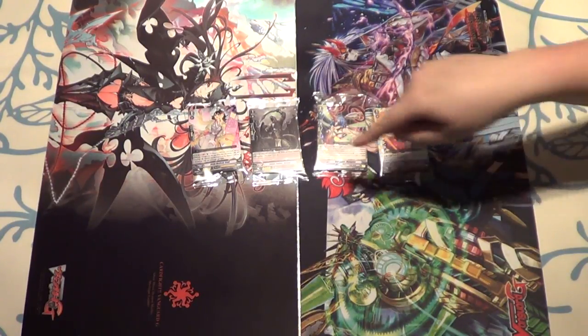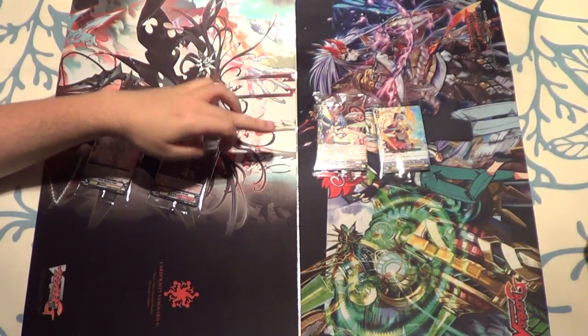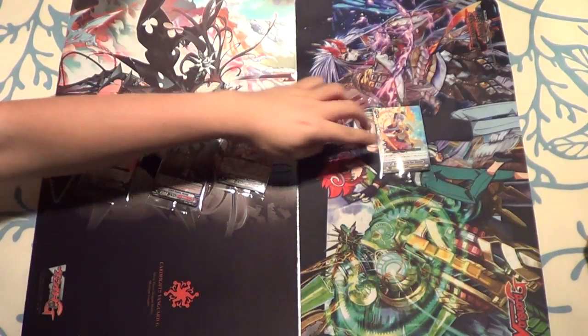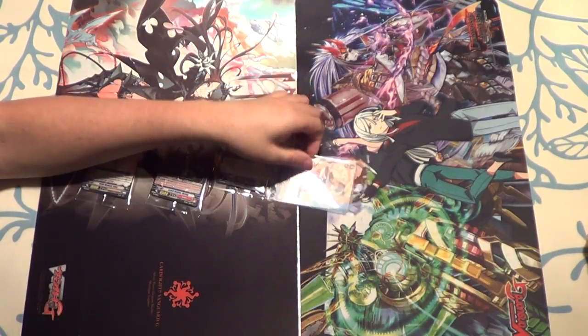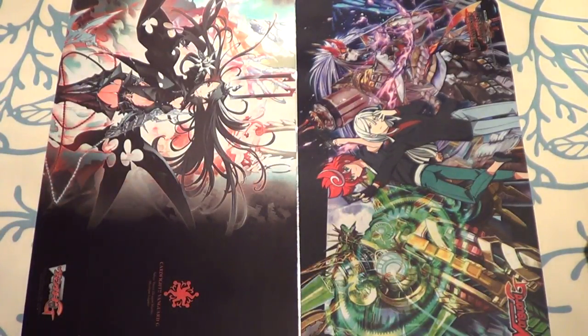It came with box toppers — you've got one of these four. So you've got an angel feather thing, a Bell Orb reprint... well, actually, that's the first one. And that's the Gold Paladin thing — isn't that like his third incarnation? So you get one random one of them. Yeah, this is his first reprint.